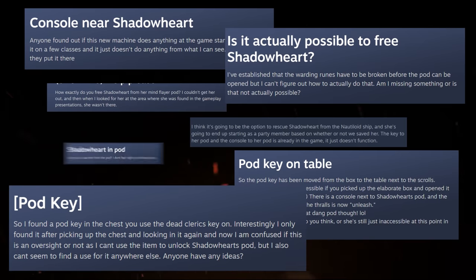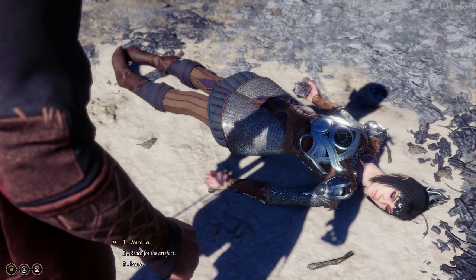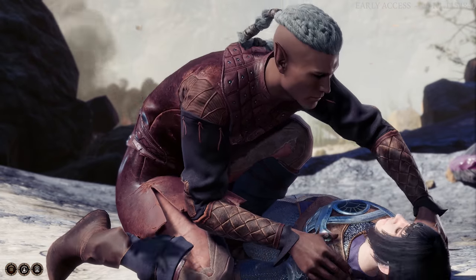Something that you have been asking us for, and something we were planning for quite some time, is the ability to free Shadowheart in the tutorial. In the past you couldn't free her, but now you can. You don't have to — it's up to you — but you can. You'll notice that this introduces a whole bunch of new permutations to the story as you play through the Early Access content.